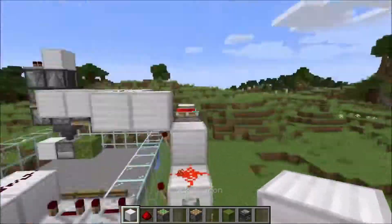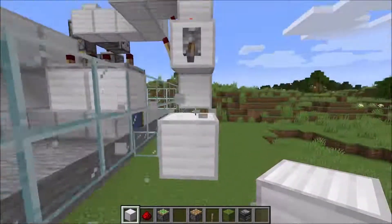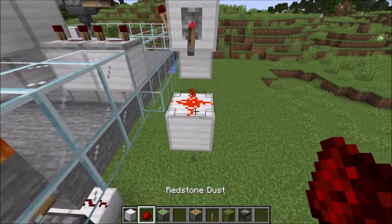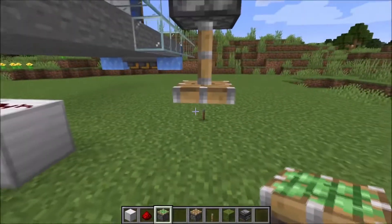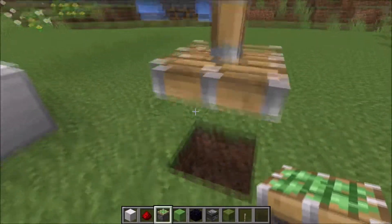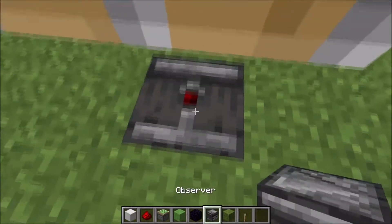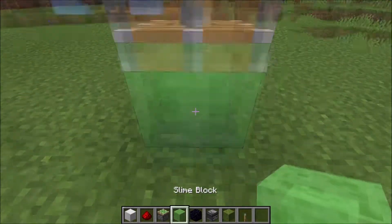Now go back to your lever and put two blocks below it, like this. And put one redstone on top and below the block. Put a sticky piston like this. Then dig out the block below the sticky piston and put an observer inside it — important, the red dot has to look up. And put a slime block between it.